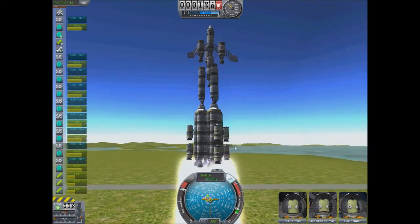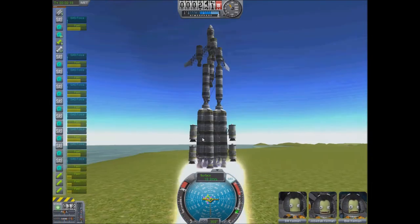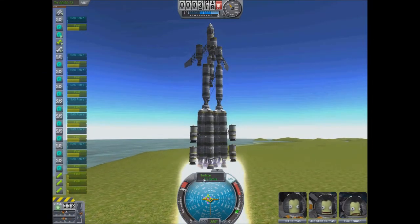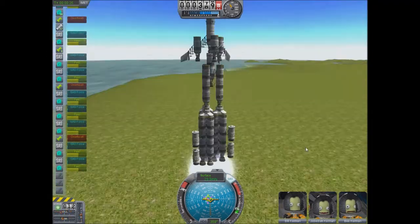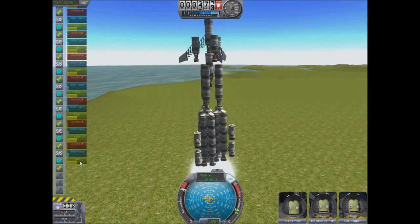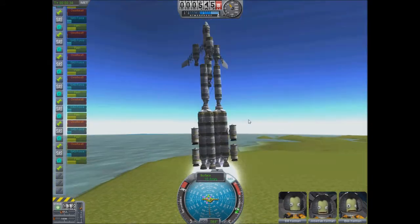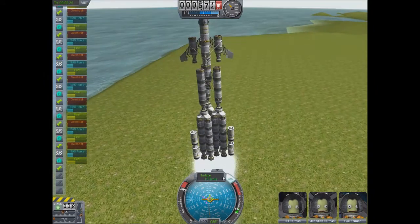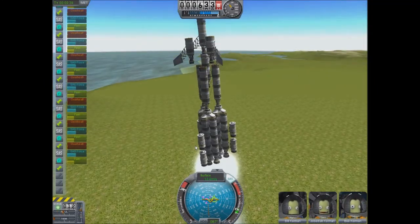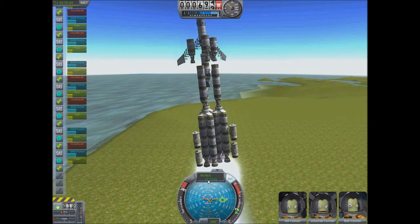I also seem to have a bit of difficulty lining up these boosters because the symmetry option doesn't work, so it's kind of a guesstimate. Oh dear, this is not good. I did not do this last time. I did add some extra supports here, which I know do drag. Oh god, this is bad. Why is this happening?